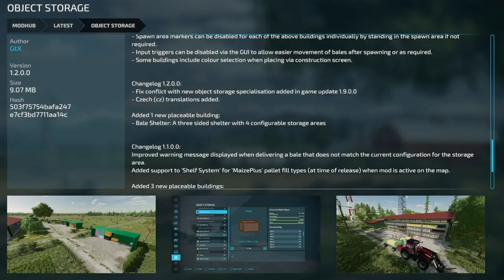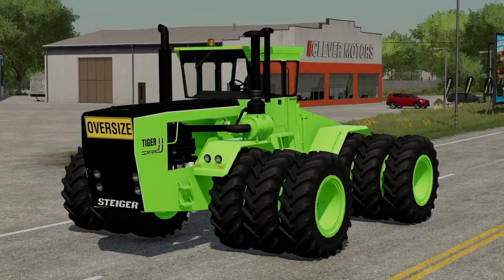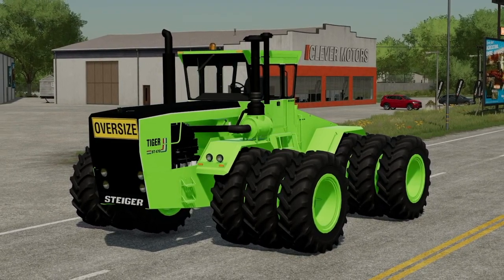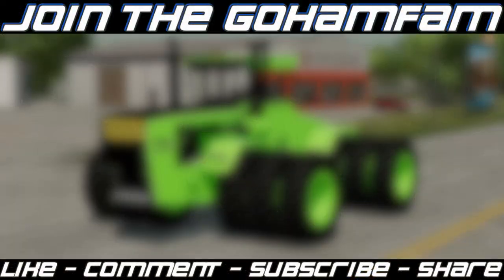The only mod update today for PC and Mac players is the Object Storage Mod version 1.2 — fixed conflict with the new object storage specialization added in game update 1.9, added check translation, and added one new placeable building: the bale shelter, a three-sided shelter with four configurable storage areas. That's it for this one — hope you enjoyed it, drop a like if you did, and subscribe if you enjoy the content.